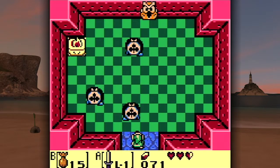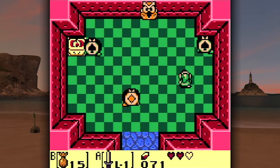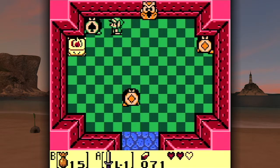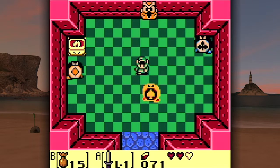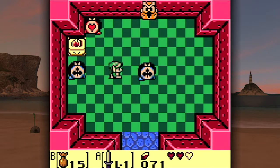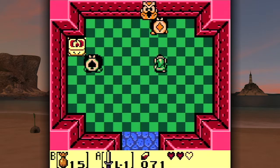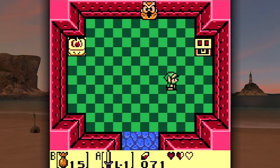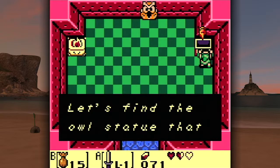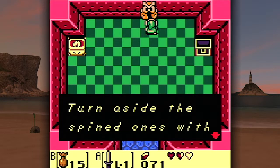Unless... hmm. All right, take that. I'm guessing we want them on the same symbol... well, this is annoying. I have no idea whether I got you or not. Stand still. There we go, we got them! Fantastic! You found a stone beak - let's find the owl statue that belongs to it. Well okay, I don't know how Link would have known that, but yeah. 'Owl statue - turn aside the spined ones with a shield.' Fascinating.